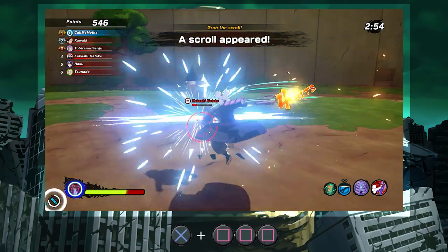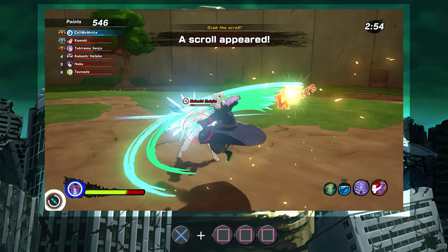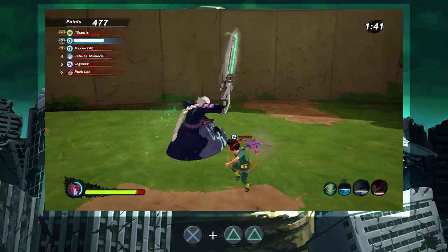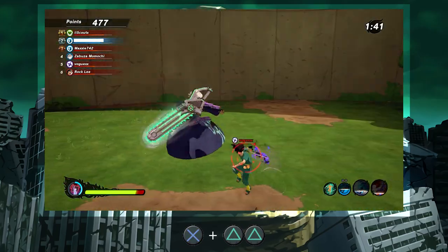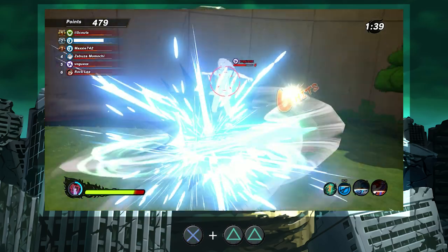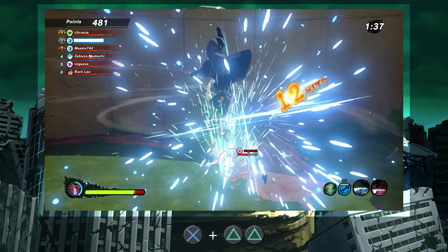Heading into our basic air combos, here you can see that three light attacks lead into about 10 hits without the initial stun. The second set of basic air combos is the heavy combination, which is basically just pressing heavy twice. The first hit in the heavy is actually three swings, and then the final secondary heavy leads into the last two hits in the combo.